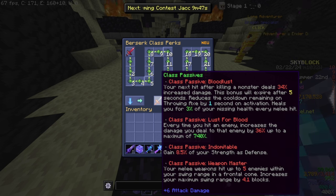8% of your strength as defense — basically a mini Adaptive Defense. And then the final perk just lets you hit five enemies at once and also increases your swing range, which scales with your berserker class level.